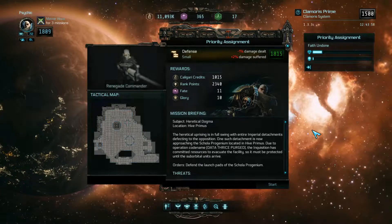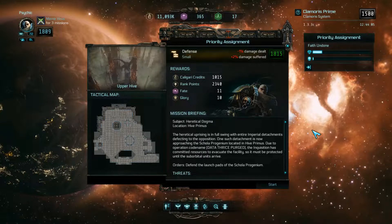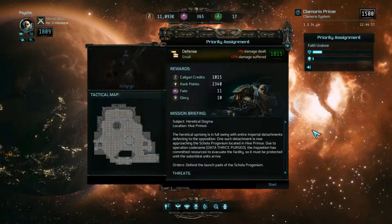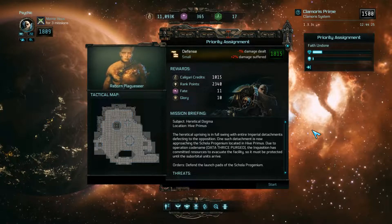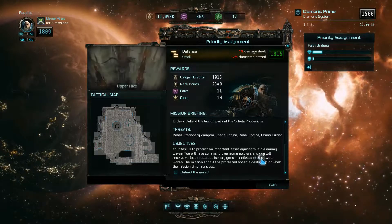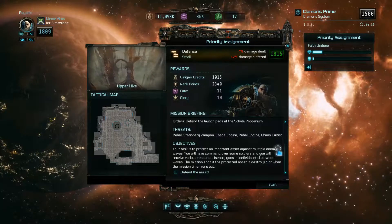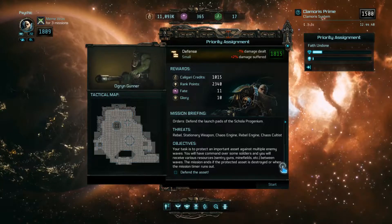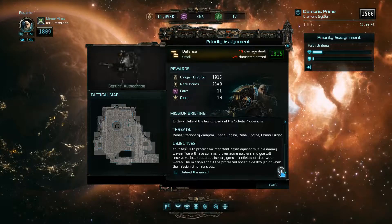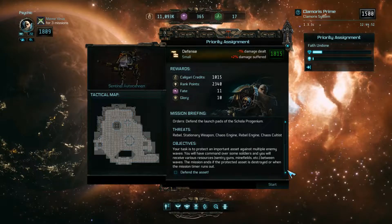Location: Hive Primus. The heretical uprising is in full swing, with entire Imperial detachments defecting to the opposition. One such detachment is now approaching the Scola Progenium located in Hive Primus. The Inquisition has committed resources to evacuate the facility, so it must be protected until the orbital units arrive. Defend the launchpads. Your task is to protect an important asset against multiple enemy waves. You will have command over some soldiers and will receive various resources — sentry guns, minefields — between waves. The mission ends if the protected asset is destroyed or when the mission timer runs out.